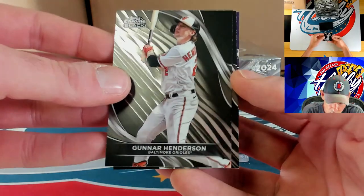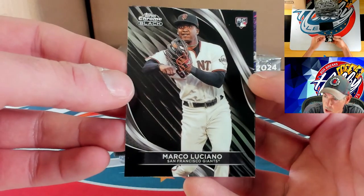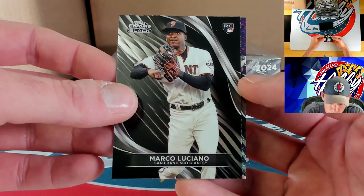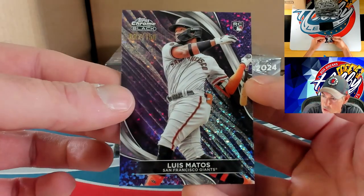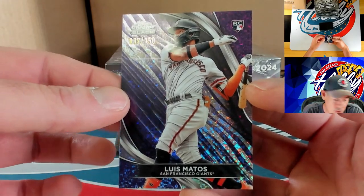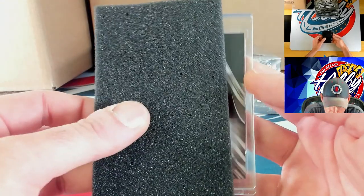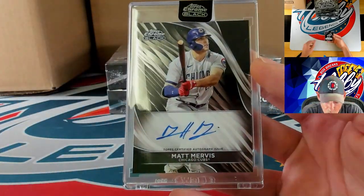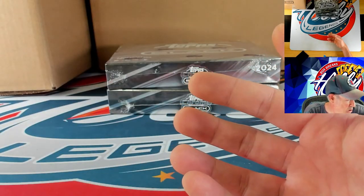Starting off with Gunner Henderson, and behind him Marco Luciano on the rookie card. Purple mini diamond going to the other Giants rookie — Luis Matos on the purple mini diamond, 32 of 150. Our slab is going to be a base auto going to Matt Mervis on the base ink — not a rookie.